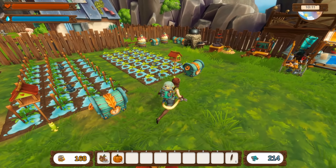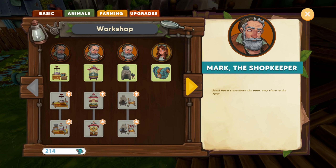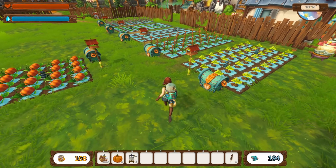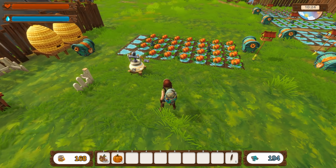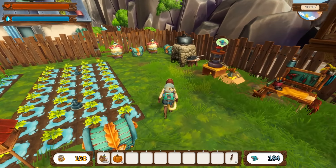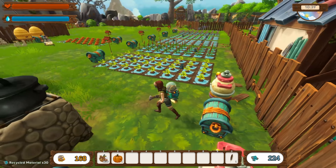Now that we have those going, we need to get the jam machine - I think it's called the jam house. We need to purchase that; it turns fruits into jam. The mayo maker - we actually have the stuff for that, so let's craft that. We need an area for all these machines. Let's see what we need for the jam maker - I think we needed truffles for that, maybe honey, I can't remember.